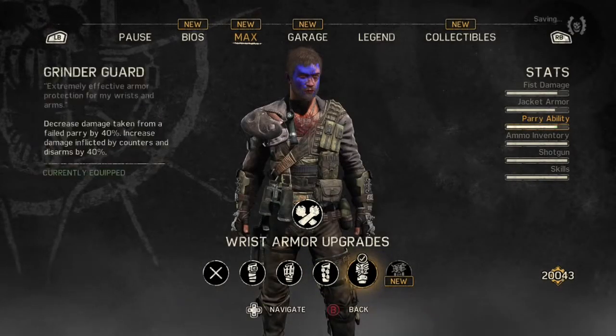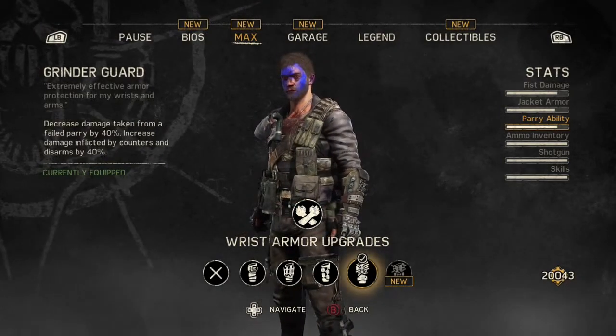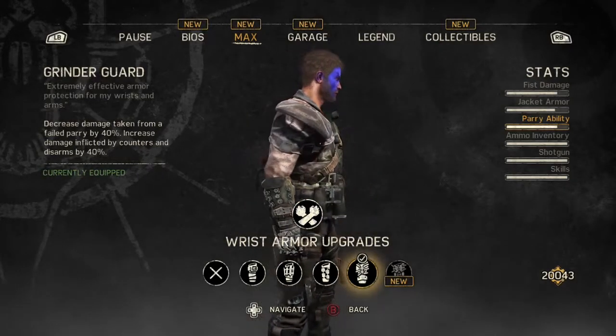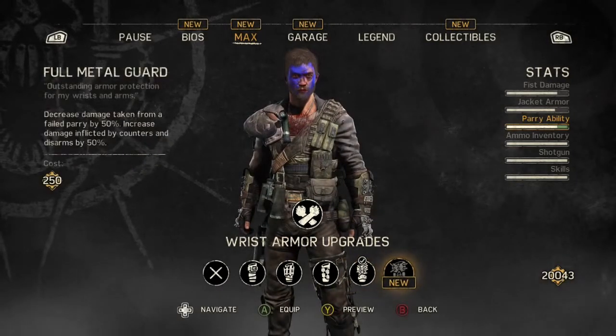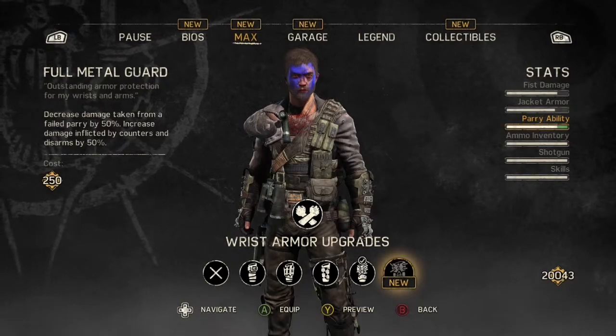We've then got the Grinder Guard, which is the fourth upgrade. We're getting better now with the power — you can see the percentage up there: 40% damage that we'll do on enemy opponents. Then we're going to open up the next upgrade, the Full Metal Guard, which costs 250 scrap.